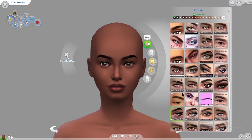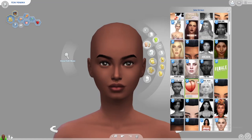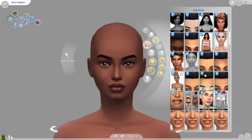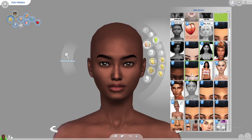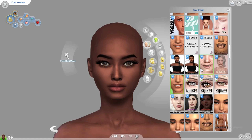Now let's go to skin details. I had a skin detail I really liked when I recorded this earlier — I think it was this one because I remember the mole, so yeah we're going to use that one. And give her some lashes — I'm going to use these lashes, I think they're by Dream Girl. That's what we're going to use.